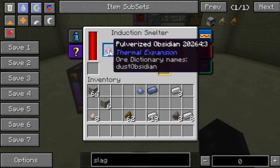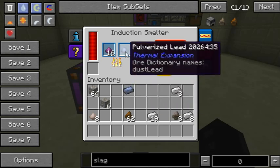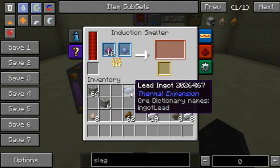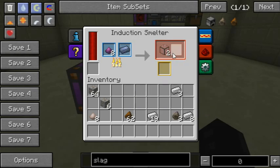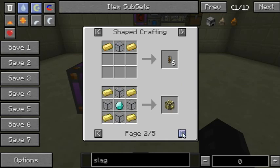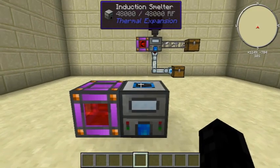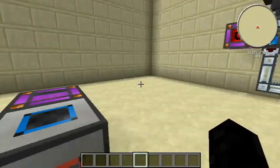Also, what this machine does is, if you use pulverized obsidian or pulverized lead — you can also do this with a lead ingot — this gives you hardened glass. The hardened glass is used in quite a bit of recipes that this mod requires, so I'll probably take a look into that as well. But that's about it for the induction smelter.